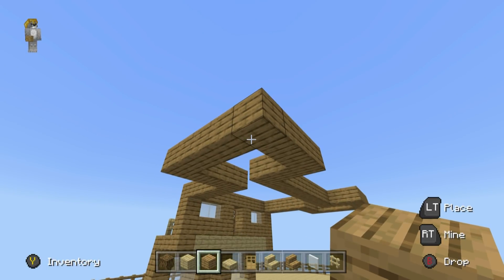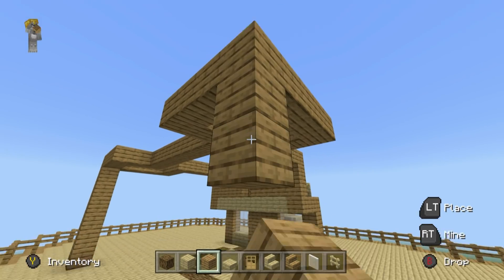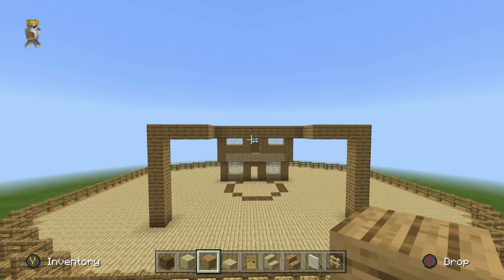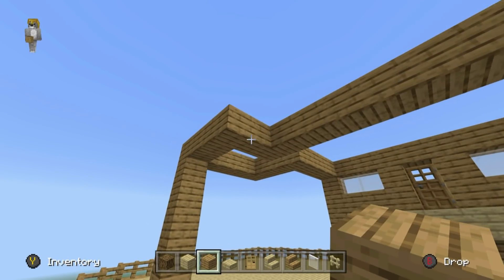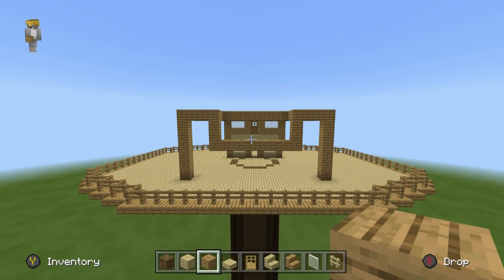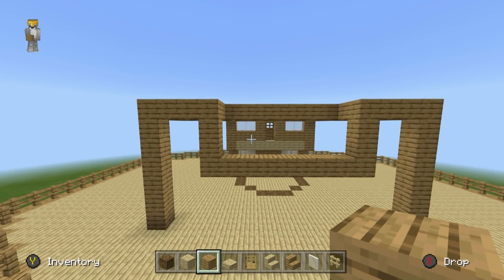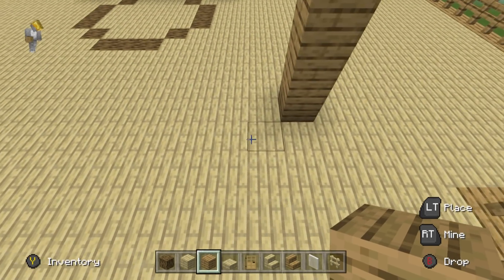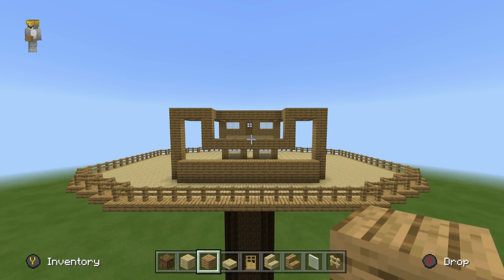Extend these corners at the back down to the platform, because the shape of the treehouse at the top is quite peculiar. Take the two inner corners and extend them each down by three, then join them together. We also want to add two rows of oak wood planks coming out of the back diagonally, joining the bottom of this area together. Fill the inside of the shape in one row inwards, leaving a couple of blocks at the top exposed — those can be windows.